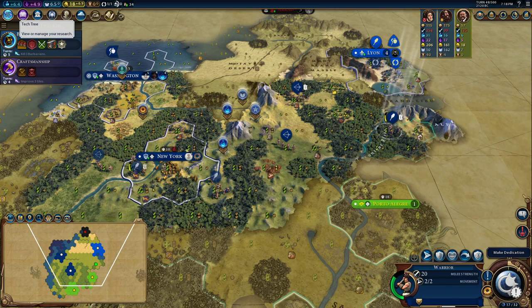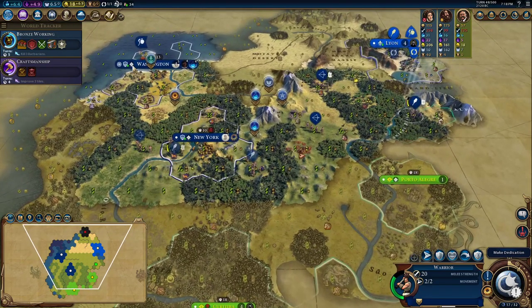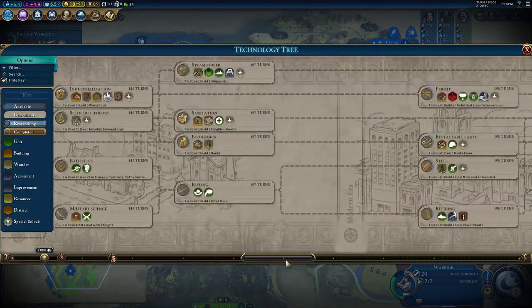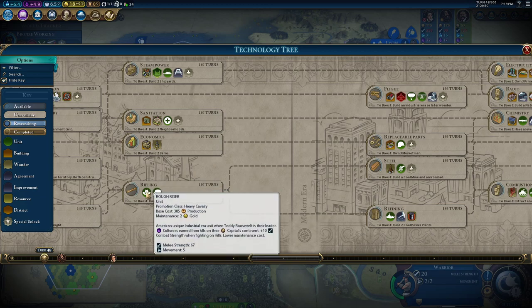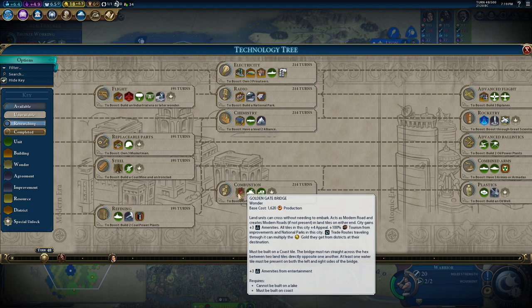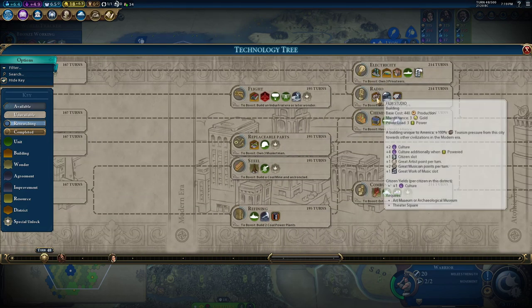Last time I blatantly disregarded my own plan to go for religion, but that's fine because you don't need a religion to get a cultural victory — all you need is faith. What we're going for is the Eiffel Tower to get plus two appeal for our national parks, which we have a bonus to. Along the way we'll pick up Rifling to get Rough Riders. If we can get a place to put the Golden Gate Bridge, we'll also want that — it's a really good wonder for national parks as well.